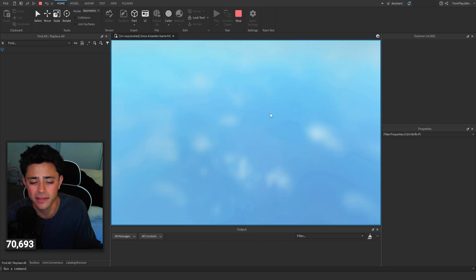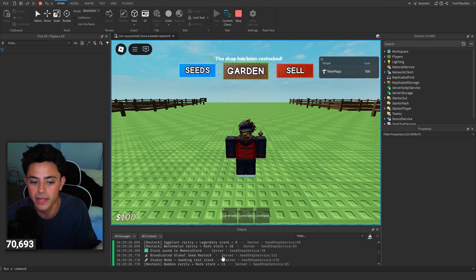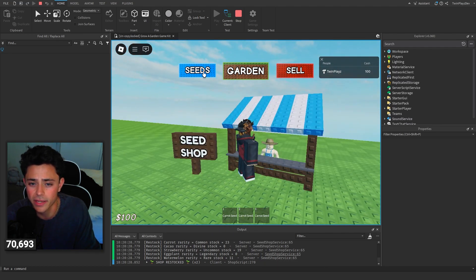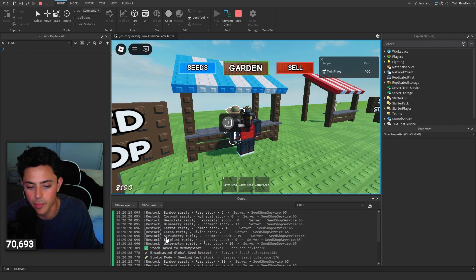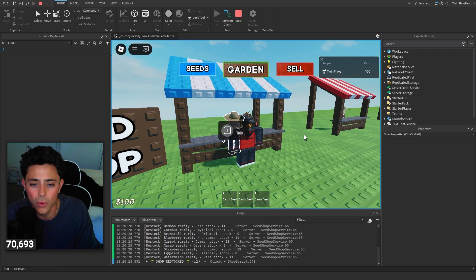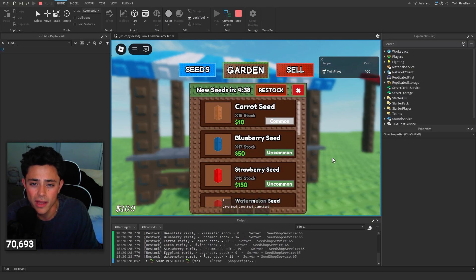I can just click play — it's a little different when you do it in studio because you're in studio. I already have it fired and programmed in the script to make it do it twice or whatever for you. But as you can tell, it broadcasts a global seed restock, stock saved to memory store, studio mode, and then there's this whole restock thing which talks about certain things. So when you talk to them, everything is still the same — you really have nothing to worry about.